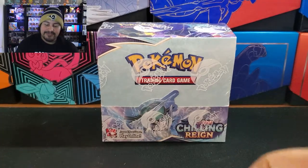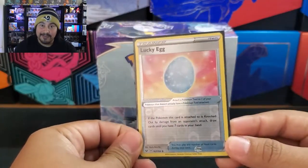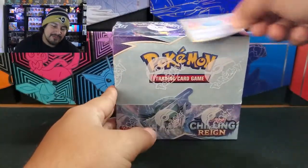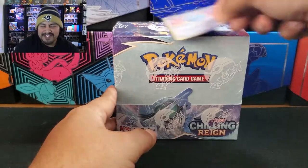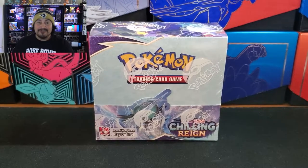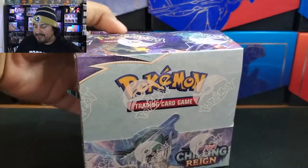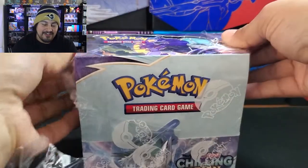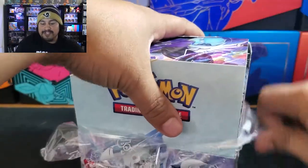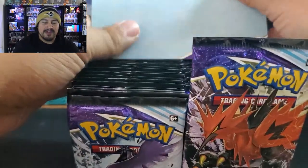So we have Chilling Reign here. We did open up a Brilliant Stars booster box and we used the Lucky Egg Reverse — didn't do so well with that, so we're gonna use the regular Lucky Egg. We're gonna give it seven swipes — seven Lucky Swipes. Hopefully we could pull that Moltres alternate art; I have yet to pull that one. I did pull the Blaziken, so very happy about that. But let's see if I could get the other good alternate art in this set, or maybe a Gold Fat Boy Snorlax. Love to pull that as well. There we go — gonna open up all the packs in today's video.